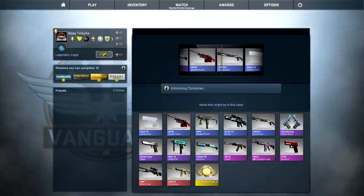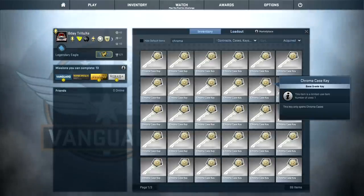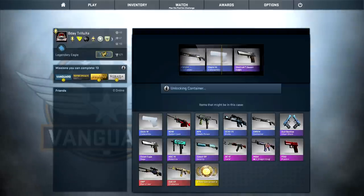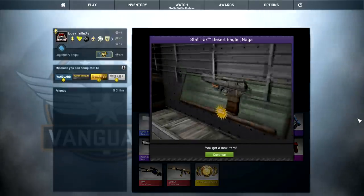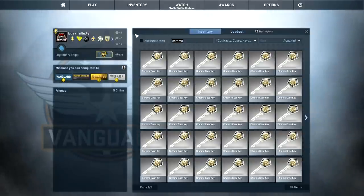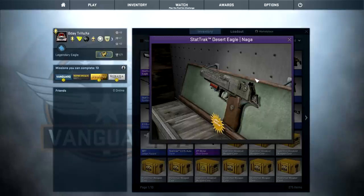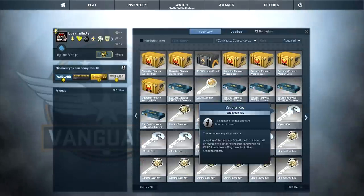StatTrak AK Cartel - these cases are trolling me so much. I'm gonna bet that I won't get a single pink from the Chroma cases. I have 50 of these and I won't get a single pink. StatTrak! Another StatTrak - StatTrak Desert Eagle Naga, that's not bad. This one looks factory new - those Chroma case skins always look factory new. It looks factory new and it's not well worn - maybe two or three dollars on the market, so I did get my money back on that.